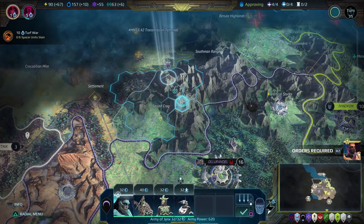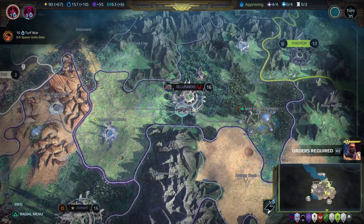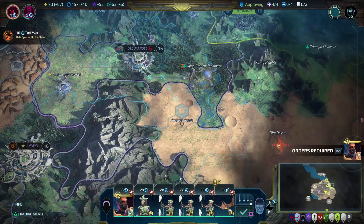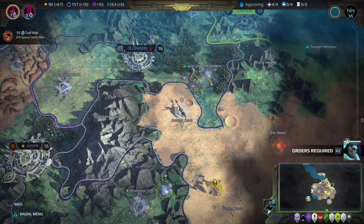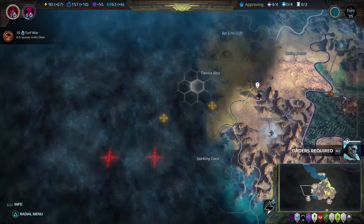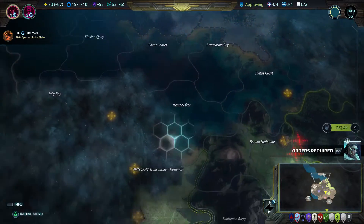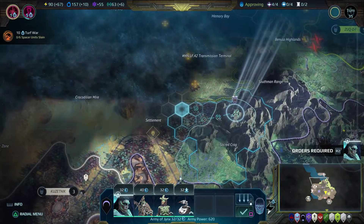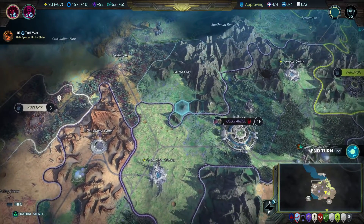You have an army right there by Olifondo — that's your main army. Send them down there. I'm worried they'll attack; I can't see them. We don't know where they're at. Who's across that island in the north? I don't know. They're just being dickheads. I just don't understand why the AI would declare war when there's no interest from it — there's nothing they get from it.